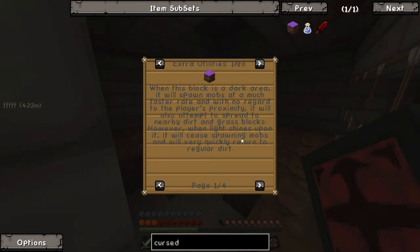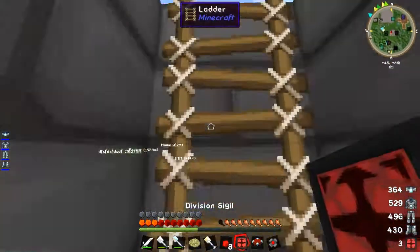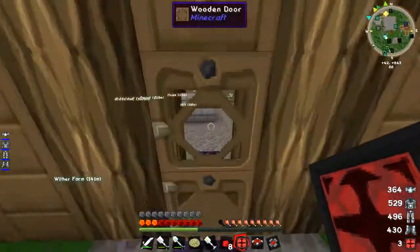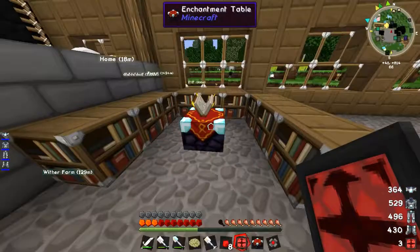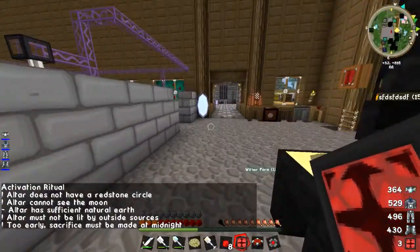However, when light shines upon it, it will cease spawning mobs and very quickly return to regular dirt. The reason I've got an enchantment table is because the way this works, you do something special. What you do is put the enchantment table down in the middle of nowhere, out of the way from your base. If you shift right-click on it, you get a specific set of requirements you need to meet.